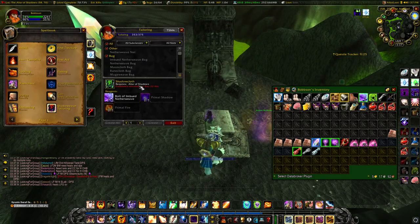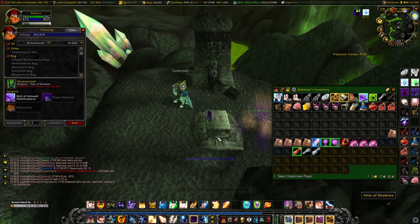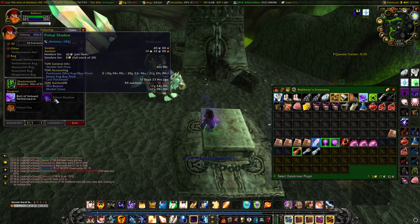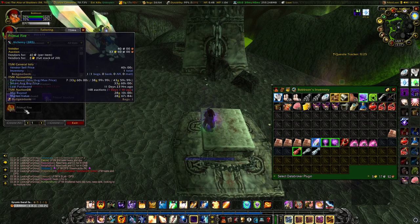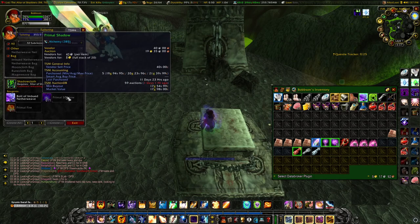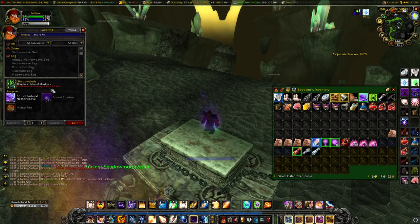Once you're at the altar, open up your shadow cloth tailoring — whether it's a specialization or not — and make it with your bolt of imbued netherweave, primal fire, and primal shadow. It has basically the same cooldown as any of the other specialty cloths.